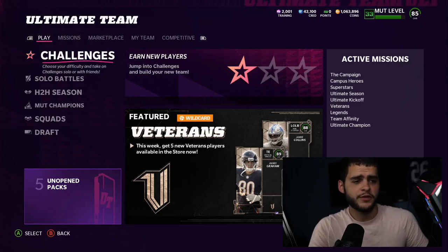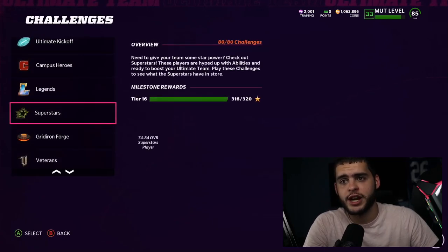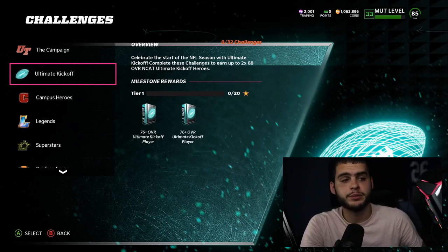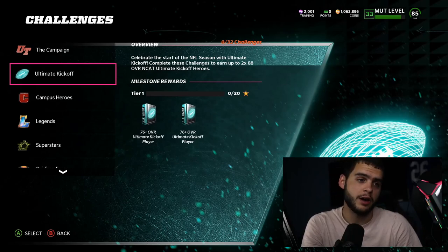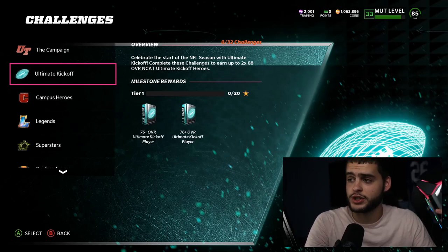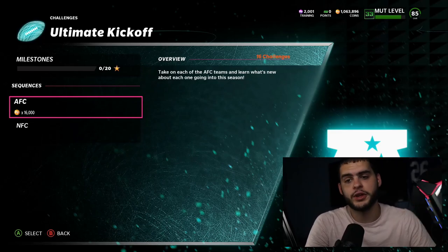First things first — the solos. I love going through the solos and checking out our free stuff. I recommend always checking out the missions tab as well. Celebrate the start of the NFL season with Ultimate Kickoff — complete these challenges to earn up to 288 overall non-auctionable, non-tradable kickoff heroes. So you get two free 88s right there. These 88s cannot go into the sets, but they will help fill out your team.